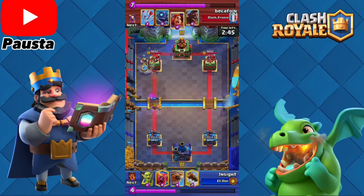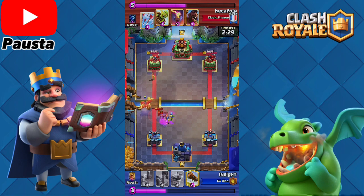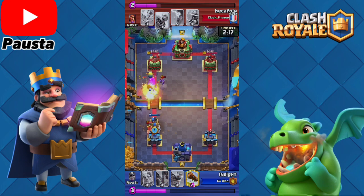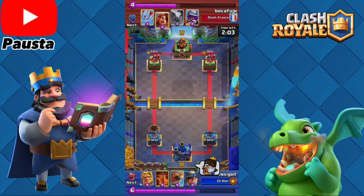My next opponent placed down musketeer and I was expecting a 2.6 hog rider deck, but then I saw valkyrie and pekka so I wasn't really worried. Everyone using a 2.6 hog rider deck — very annoying deck. I did start lagging here a little bit, that's why I had to place the bomb tower right in front, but we came in clutch with no major damage.